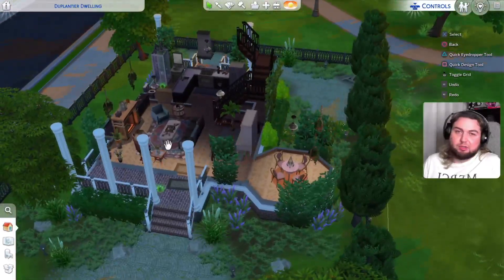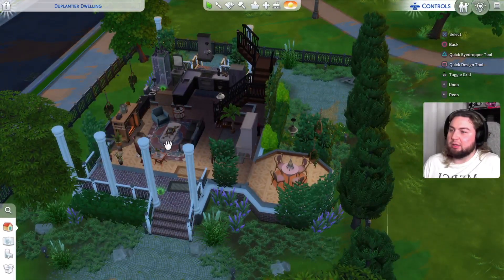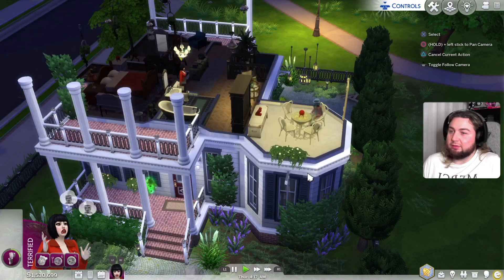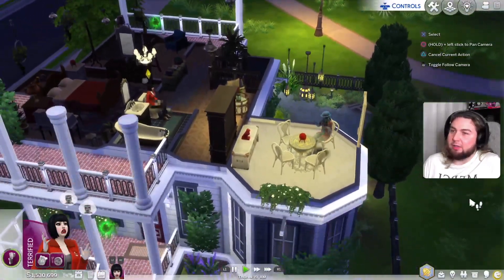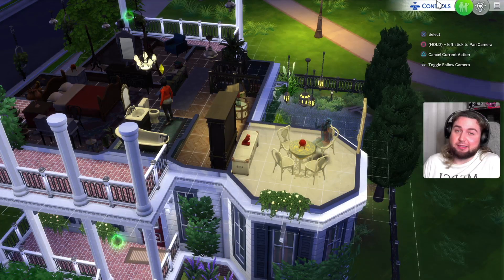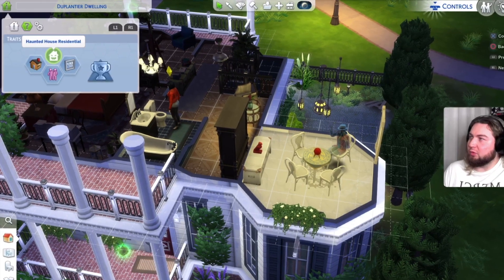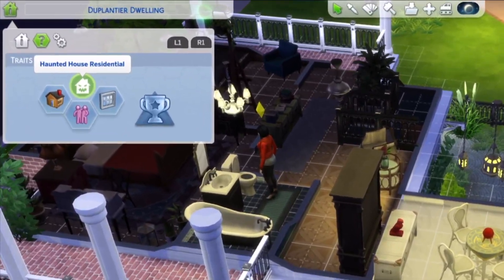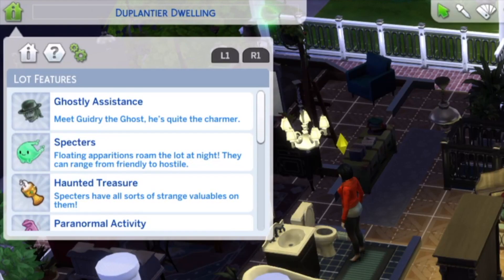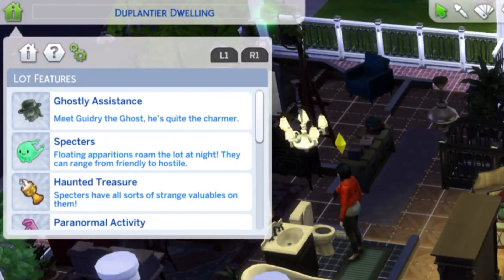I'm not gonna get into the items of the house — we checked them in the beginning, in the description. But I want to share with you some information. Basically, you start from the seance table and you meet with Ghidri — I don't know how to spell his name, I think it's Ghidri. And then you can put this lot as a haunted house residential and we can read here the lot features. Ghostly assistants: meet Ghidri the ghost, he's quite a charmer. Spectres — they can range from friendly to hostile. I have met both.